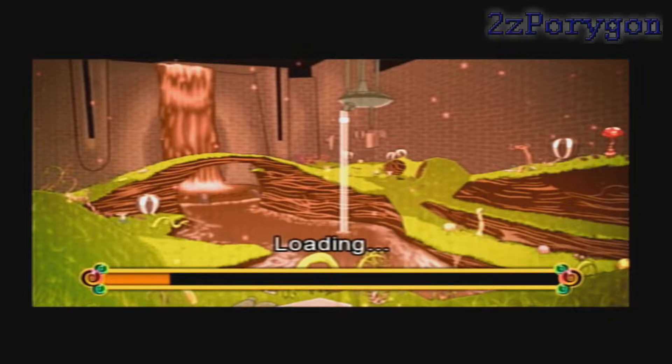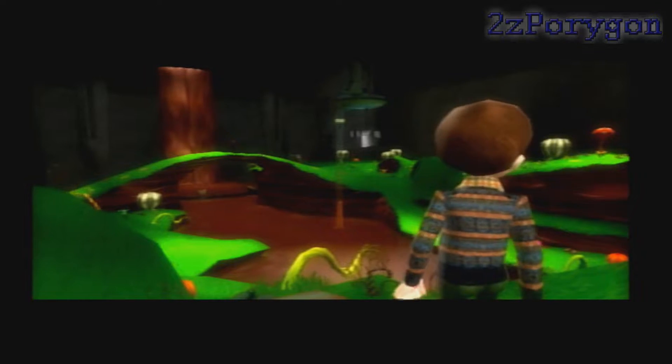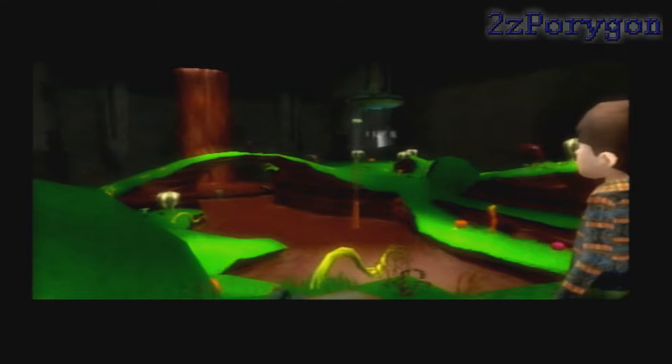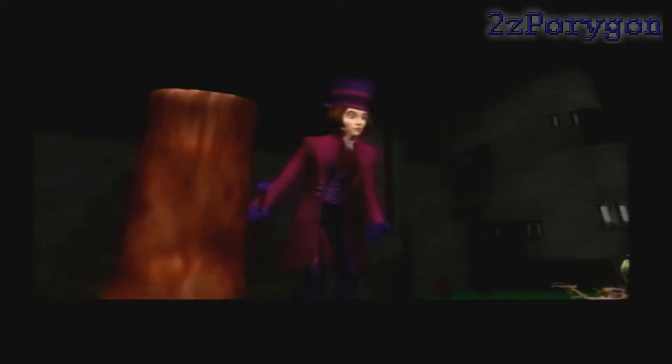Just like in the movie, Augustus Gloop, the great big greedy nincompoop, has just gotten himself into a pretty chocolatey predicament. Wonka says: 'My Oompa Loompas will help you remove that greedy boy from my chocolate. Quickly now.'